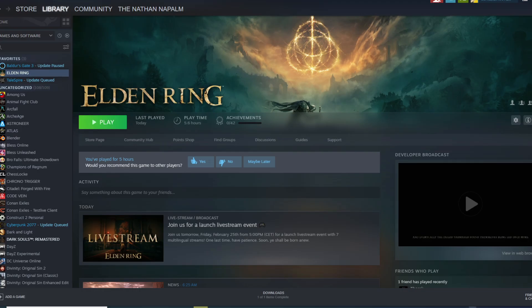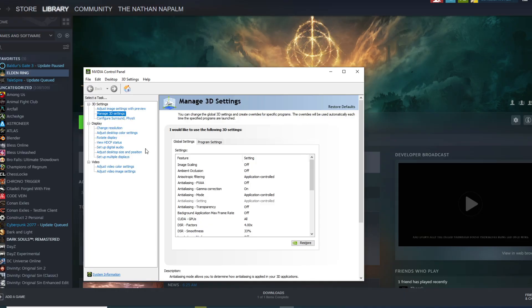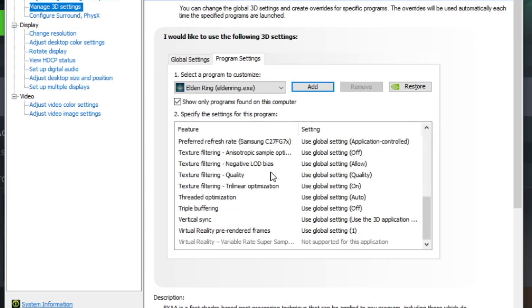Another NVIDIA fix is regarding V-Sync. Once again, go into NVIDIA Control Panel, Manage 3D Settings, Program Settings, add Elden Ring — EldenRing.exe — scroll down to V-Sync and set it to Fast and hit Apply.